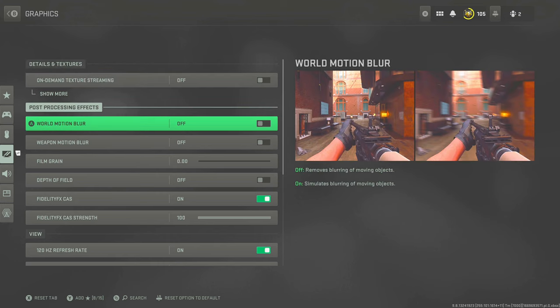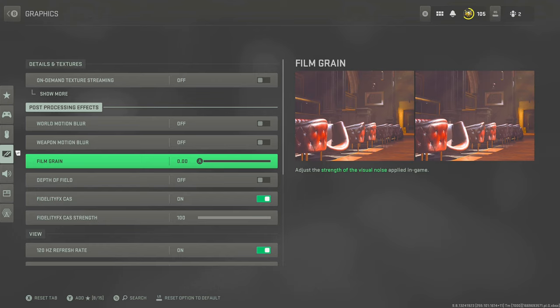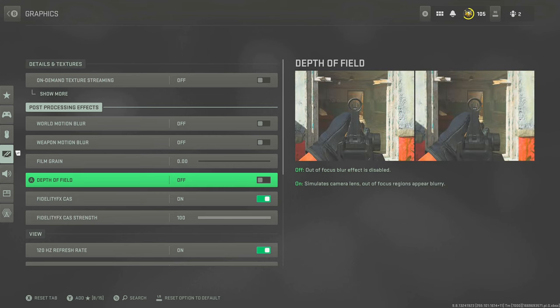World motion blur — off. As you can see between the two comparison images, you want the image to be clear. Having motion blur on makes the screen so blurry you might miss someone. Weapon motion blur — same thing, off. Film grain — off, you don't want the screen looking grainy. Depth of field — off, so there's no focus blur effect whilst ADSing. You want everything crystal clear.